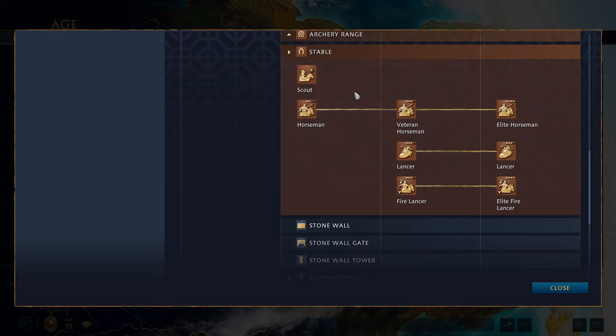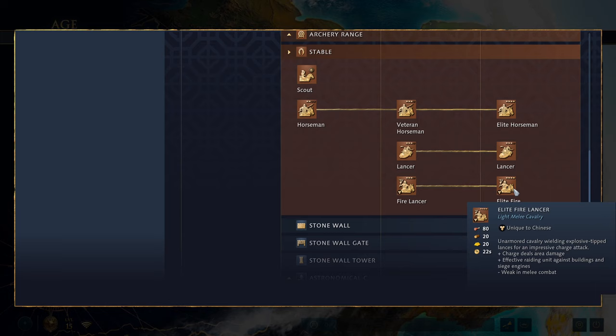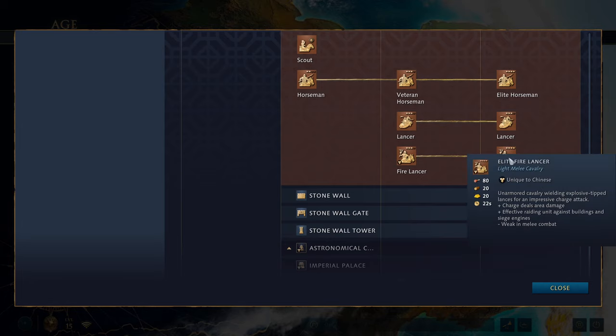The stable in the feudal age gives you access to the scout and horsemen. In the castle age you get lancers and also the Fire Lancer, assuming you've built both landmarks. The Fire Lancer is an unarmored cavalry unit wielding an explosive-tipped lance for impressive charge attacks. You technically lose access to it if you don't build a certain building, but you can maintain access in the imperial age if you choose.